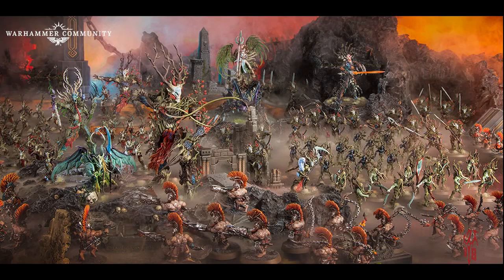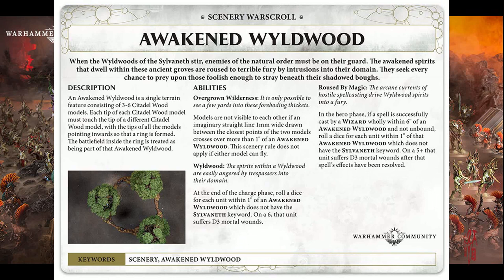Right, guys, we've gone into the Wildwood. I'm going to leave the picture a little bit bigger, so I hope it's easier for you to see. Here's the new improved Wildwood. It's not just token data - there are actual models for these now. It looks like you've got a tree - two pieces connected together. Wildwood is a single piece of scenery consisting of three to six wood models. Each tip of the wood model must touch the tip of the adjacent wood model, so there's a tip-to-tip ring forming inwards. The battlefield inside the ring is treated as being part of the Wildwood.